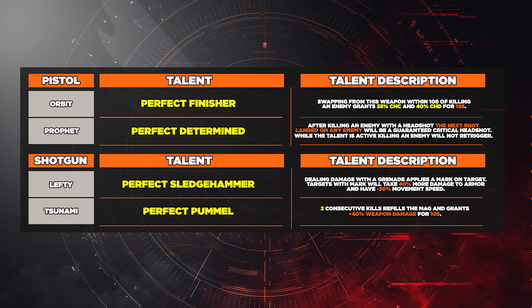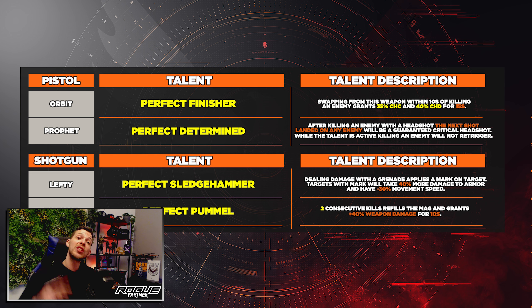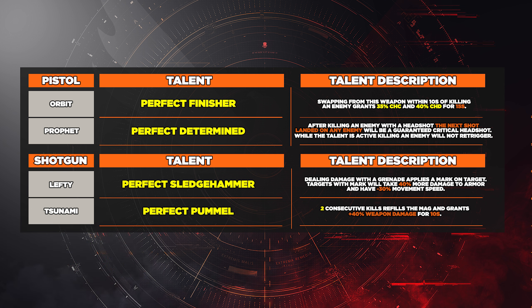For the pistols: the Orbit has Perfect Finisher — swapping from this weapon within 10 seconds of killing an enemy grants 35% critical hit chance and 40% critical hit damage for 15 seconds. The last pistol is the Profit, again with Perfect Determined — after killing an enemy with a headshot, the next shot landed on any enemy will be a guaranteed critical headshot, but while the talent is active killing an enemy will not re-trigger the talent.